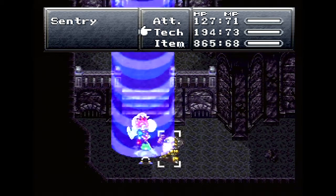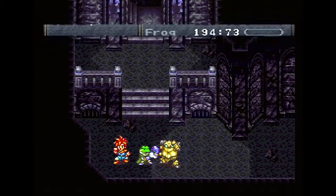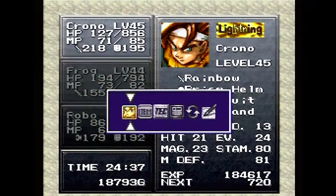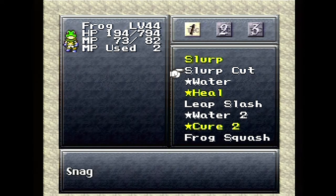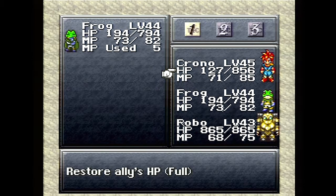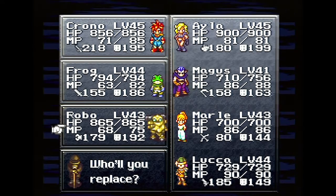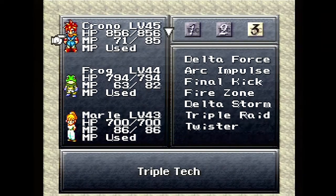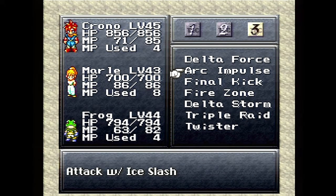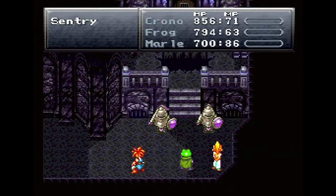Hopefully we learn a new triple tech with this team now that we have everybody's moves. We already have one — Super Vault. I guess every team just has one triple tech, since they learn their triple tech pretty early on. I need to get some courage going. I want to make sure we have all the triple techs — okay, I do have Arc Impulse. We might have a dual tech to learn though, so we'll see what I can learn and bust them out.